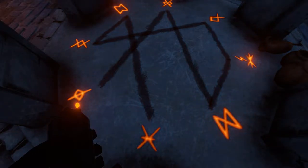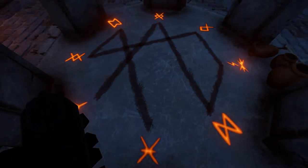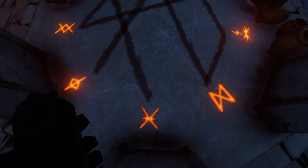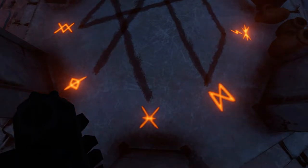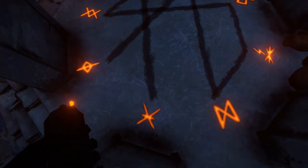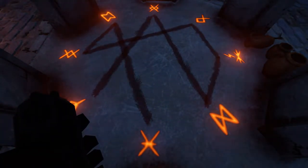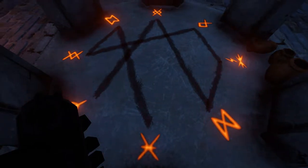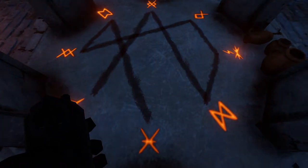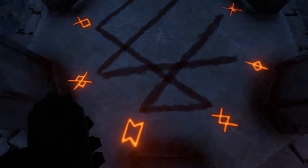After re-describing the symbol it's found. Standing on that symbol looking inwards at the circle, the next one is three along to the left.